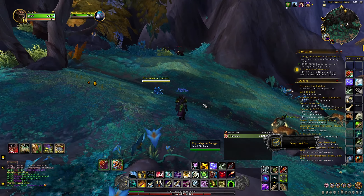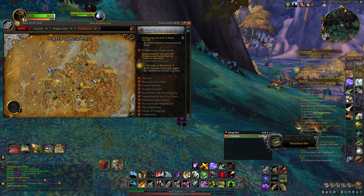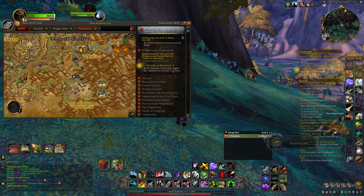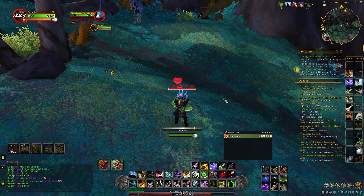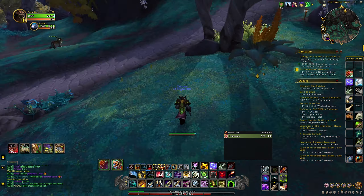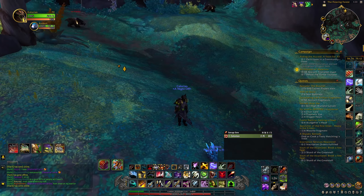This last porcupine is a cerulean one. They're called Crystal Spine Foragers and we're right next to the Temporal Conflux area in Thaldrastus. This is the last one. And so yeah, those are all of the autosks and rodent family pets that you can tame in Dragonflight.